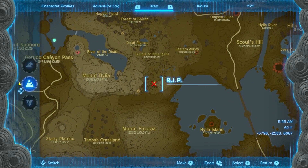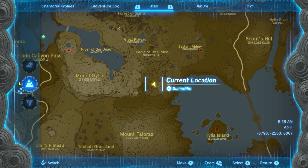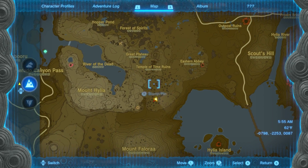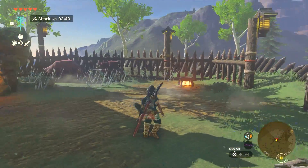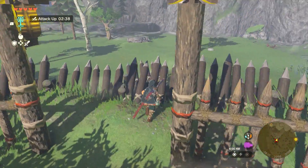We're heading up to the Great Plateau. If you recall from Breath of the Wild, there was a cabin here where the old man used to cook and taught you how to cut wood. This is where you go now, except now the Yiga have it.